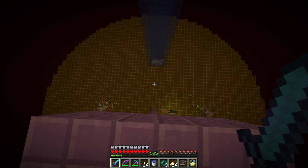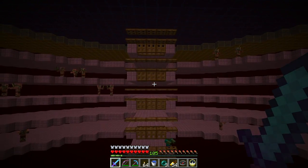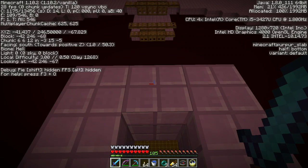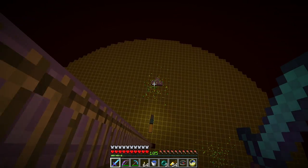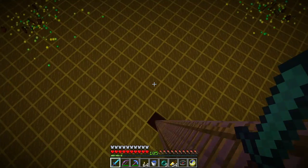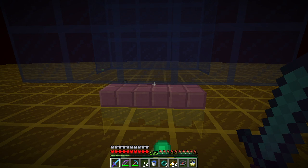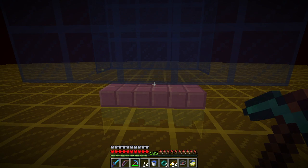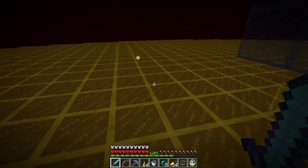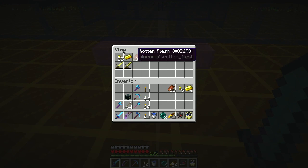Hey everybody, it's Theron — little update. I replaced one of the drop shafts surrounded with glass and I think the pigmen have burned themselves out, which is good. There are about 500 entities down there. One nice thing about having the collection system in place is it should help with the entity count because all I have to do is come and pick up the experience.